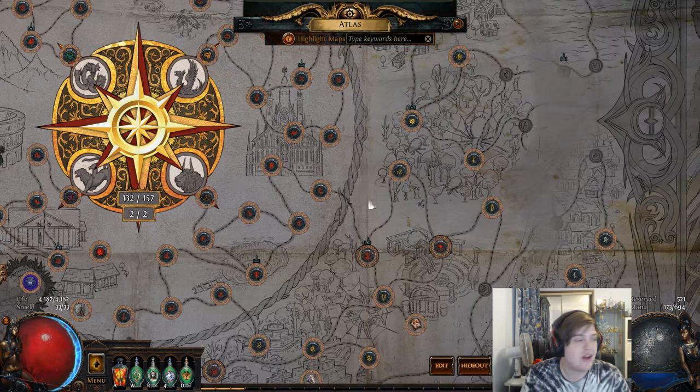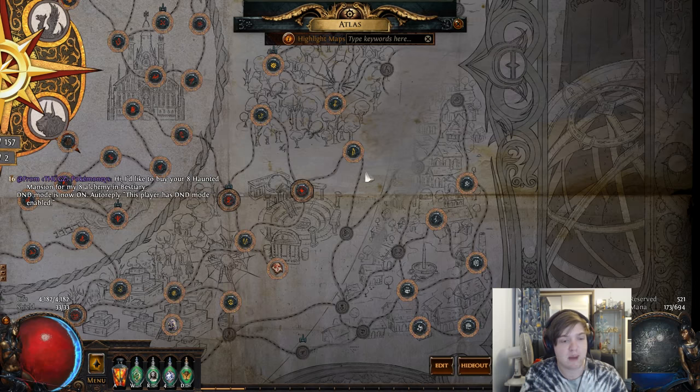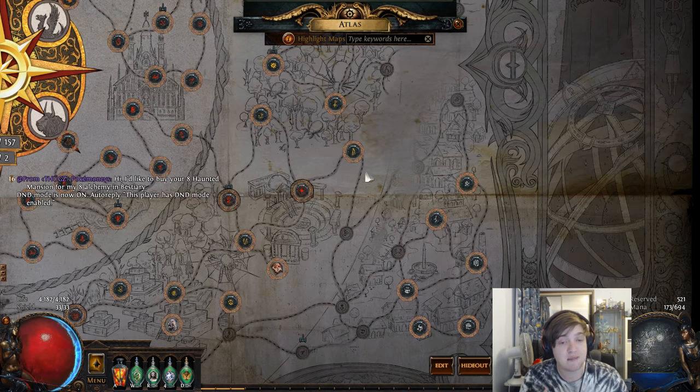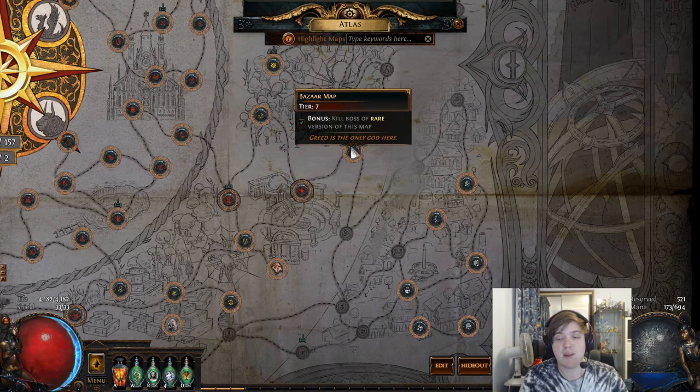However, there are some exceptions to this rule. When we're doing our Bazaar map and we run into a pack of magic monsters — surrounded by a blue aura — those specific monsters have a chance to upgrade the map tier by one. So they can drop Tier 8 maps as opposed to 7, breaking the normal rule. Similarly, rare monsters — surrounded by a golden yellow aura — can also drop Tier 8 and below. And unique monsters, mainly the map boss, can drop two map tiers higher. So doing the Bazaar, the boss can drop a Tier 9 map.